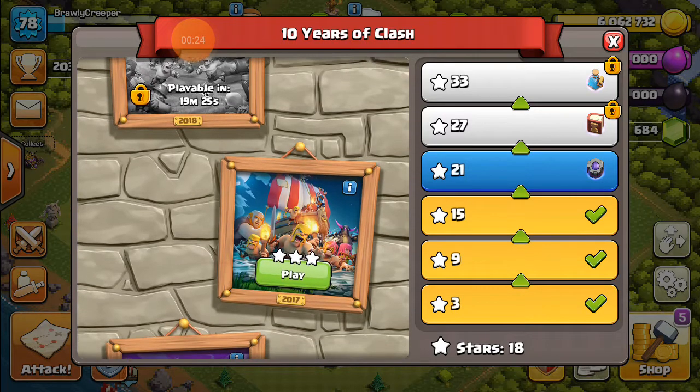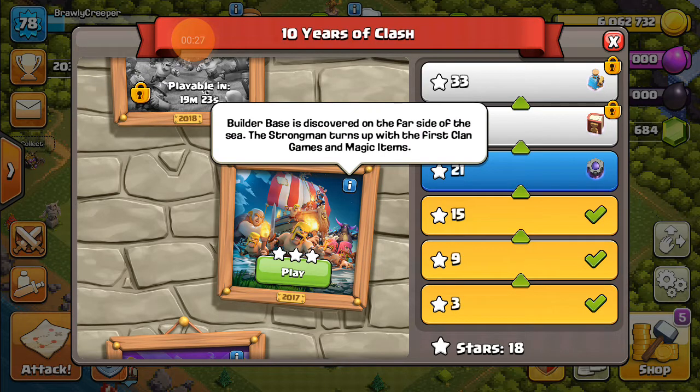Okay, the 2017 challenge: Builder Base is discovered from the far side of the sea, the Strongman turns up with the first Clan Games and magic items. Now let's play this and I'll tell you how to three-star this base.